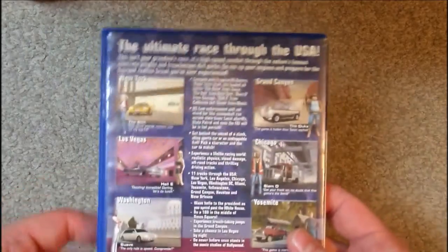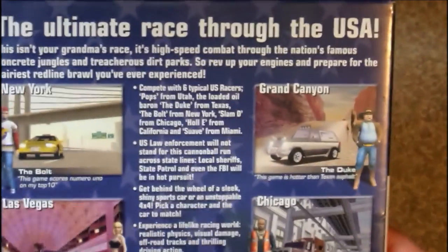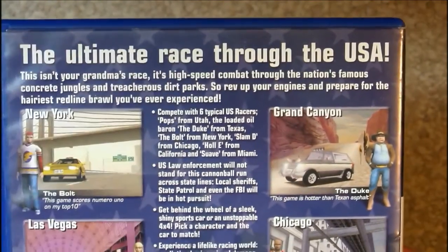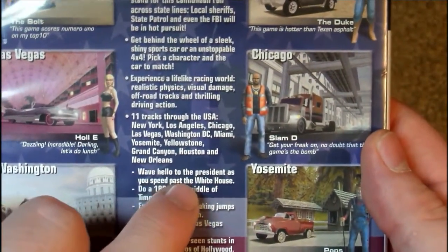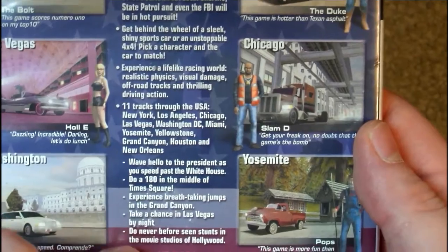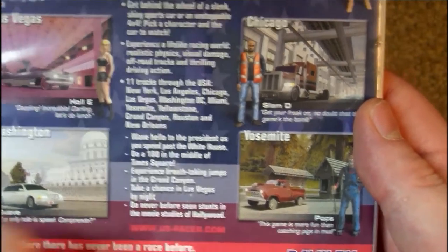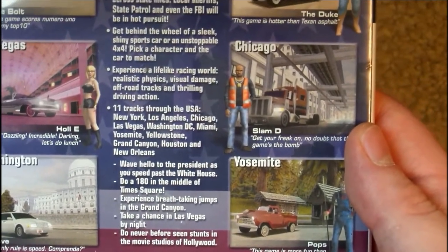Let's take a closer look at the back. It says 'the ultimate race through the USA' — I'd say it's anything but ultimate. Down here it says 'wave hello to the president as you speed past the White House and do never-before-seen stunts in the movie studios of Hollywood.' I'm not really sure why it says that because you can't do either of those things in the game, so that's kind of weird.